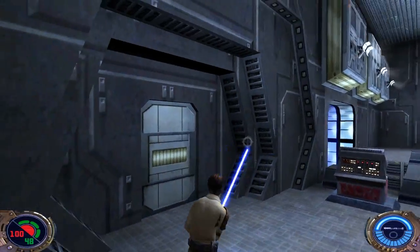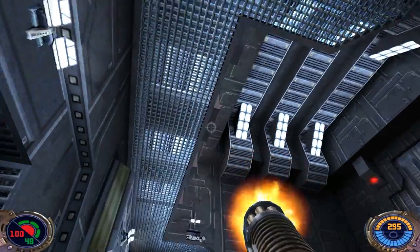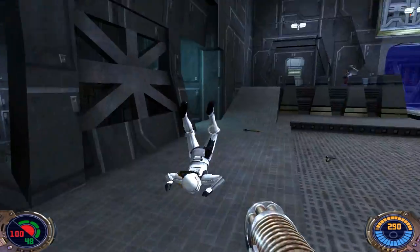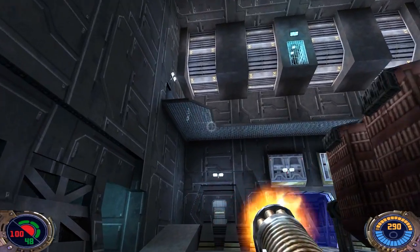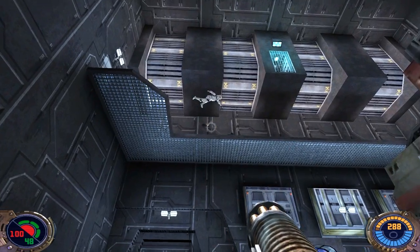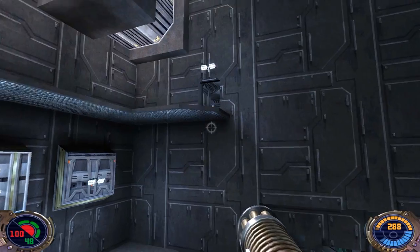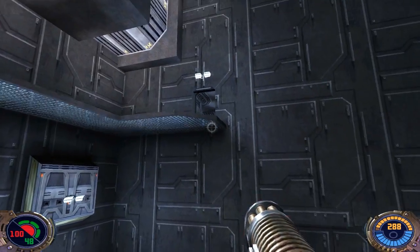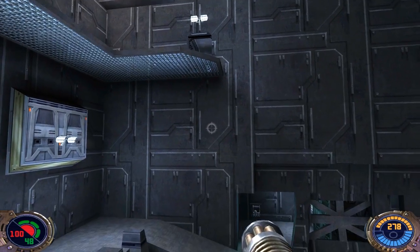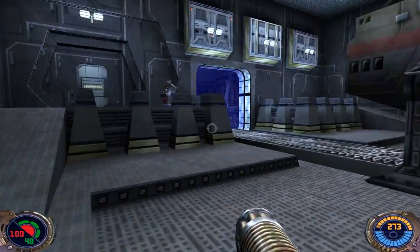I like to take cover right by this door under here, because there are going to be some more guys that come out into this room up above you — you don't want to get caught by them and killed. There's a guy up there. Got him. There's one more guy up there. He doesn't usually stay in that room like that, but anyway, that's the end of him and just about everybody else in this room.